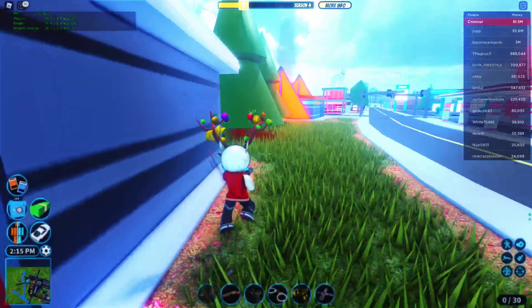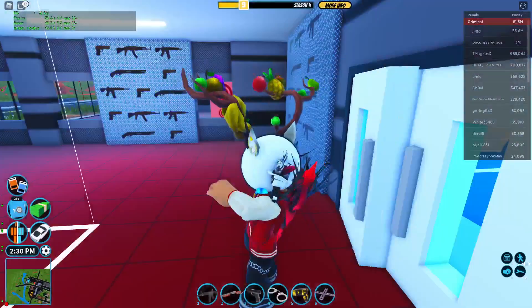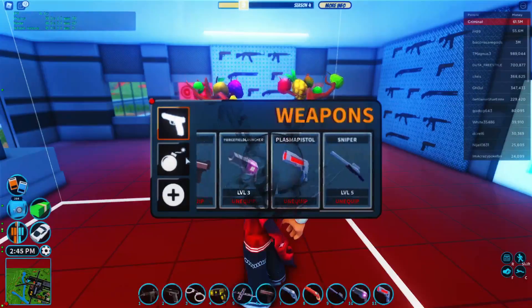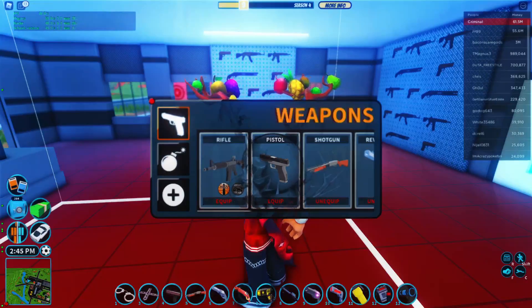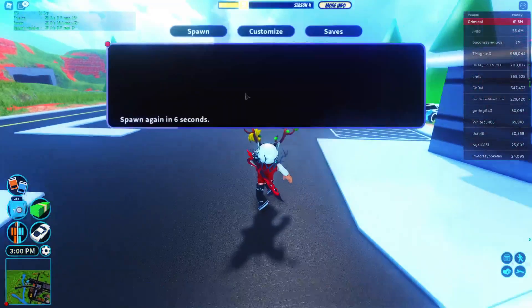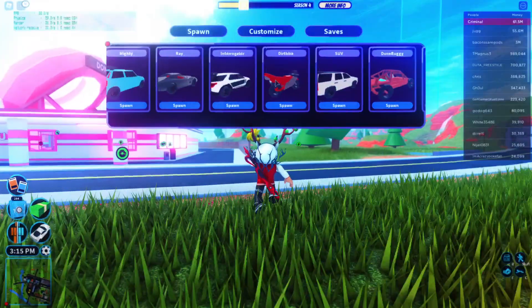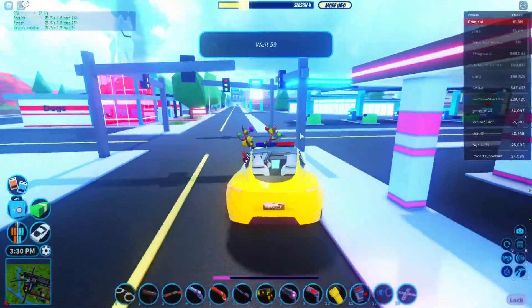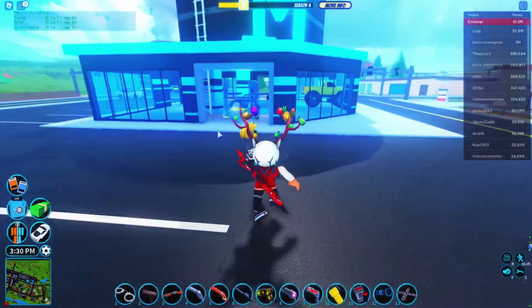I'm gonna arrest someone in ray tracing. RTX off, on, off, on — it looks really cool except the UI is a little messed up and it's really hard to aim smoothly. I don't know why I grab everything as a cop but I don't really need certain things like the sniper — I don't snipe as a cop. There's no specific area where people spawn that you can just continuously get them. I'm gonna bust a bank robbery.